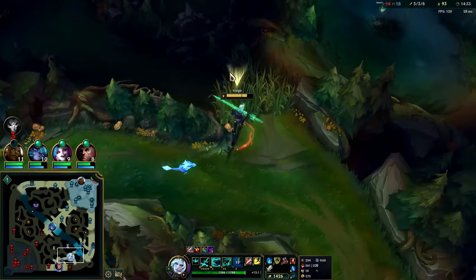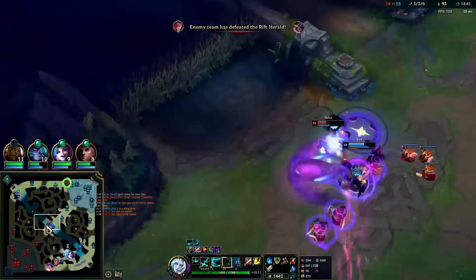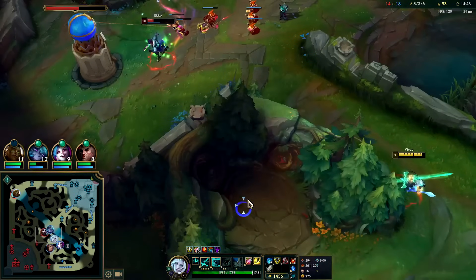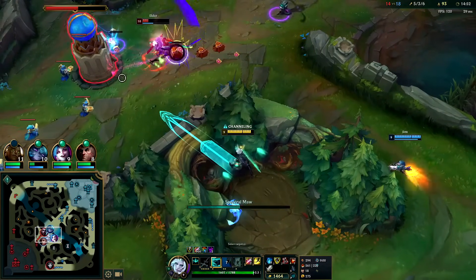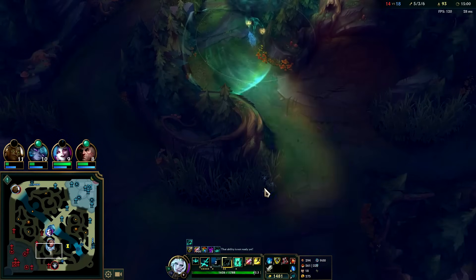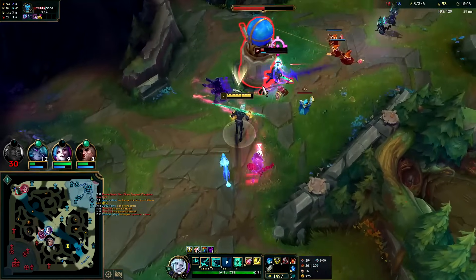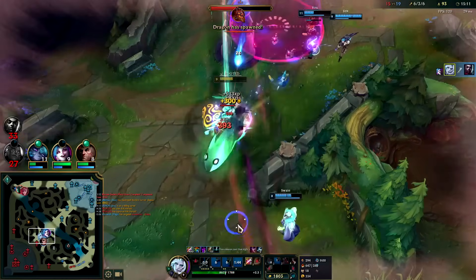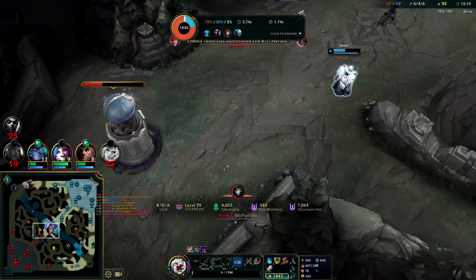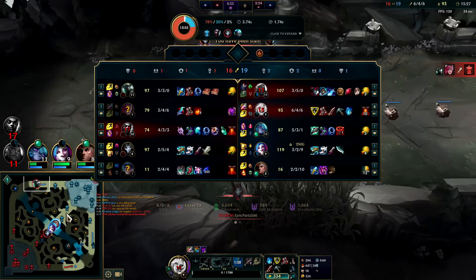Dragon's up in 39 seconds - I kind of want to spend my gold. Could maybe do something against Echo. Vi is likely to go mid after grabbing herald. Hey Sona - she's going to get away, she's got tier twos. W, auto, R. I wasn't even trying to go inside of him, that was a misclick - ate two or three extra turret shots for nothing. Step out of turret aggro then go inside basically.